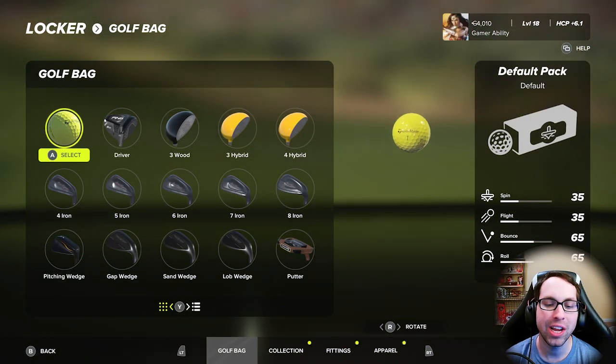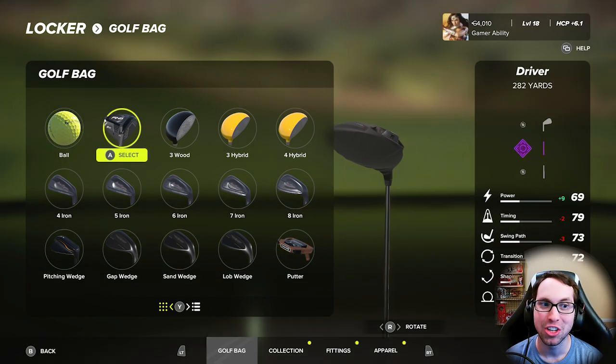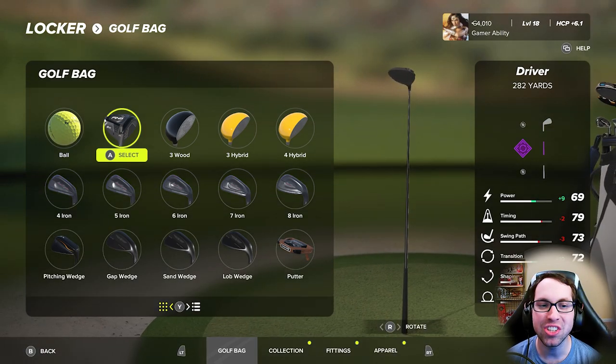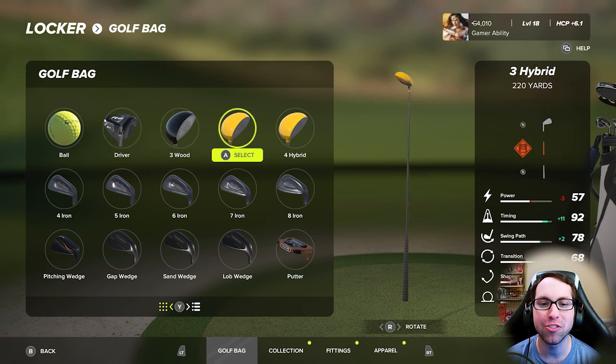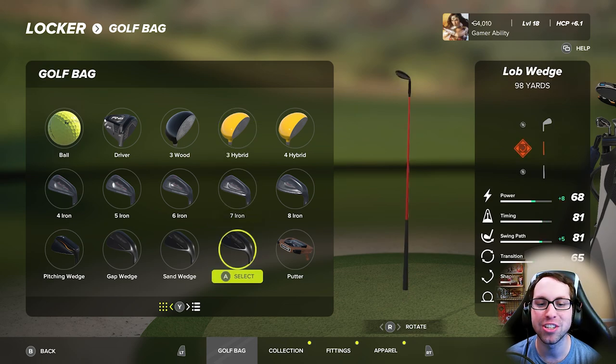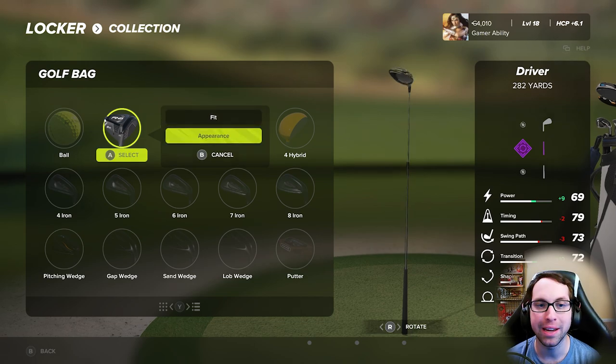Going back to the Locker — the big change from 2K21: in 2K21, your club brands dictated the distances. That is no longer the case. Just like I talked about, your archetype dictates it now. You can change the club brand of each and every club in your bag — you can have three different woods from different brands, different hybrids, different irons and wedges. It's really cool.